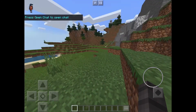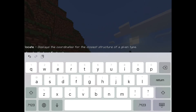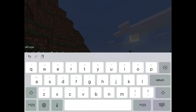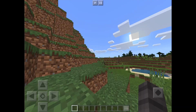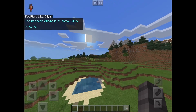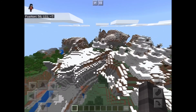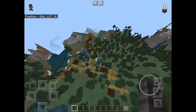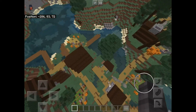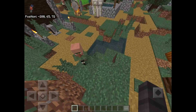Press open chat to open chat. Alright, next one: /locate whatever you want. I'll do village. The nearest village is at block minus 208. Now let's go there. I'm just gonna whiz on over and go there. And here's the village, right at the coordinates it says — minus 280, 72. Right here, it's the middle of the village.